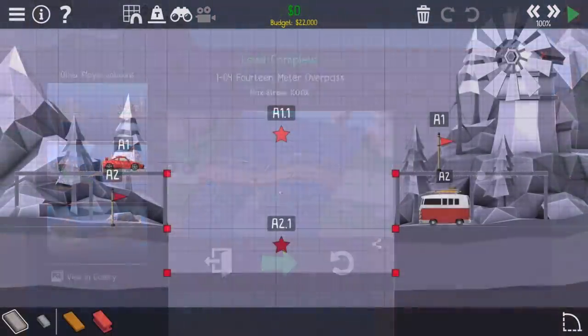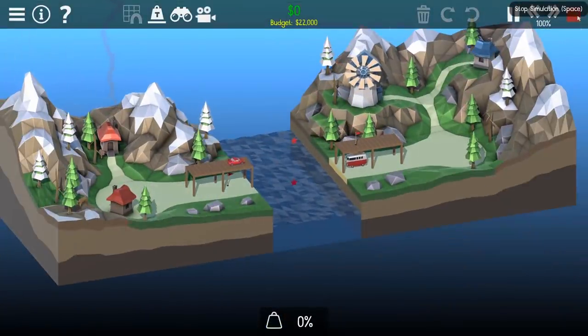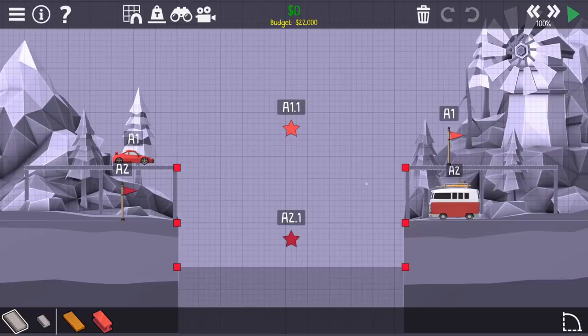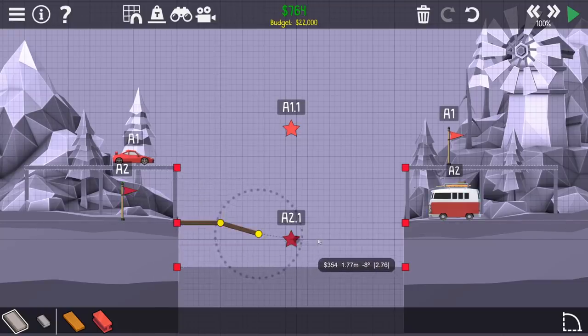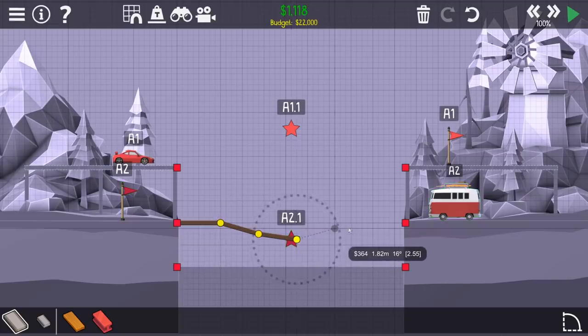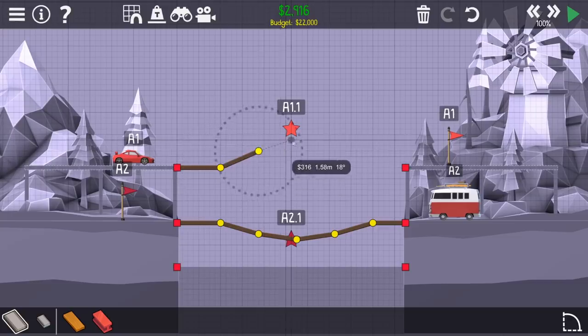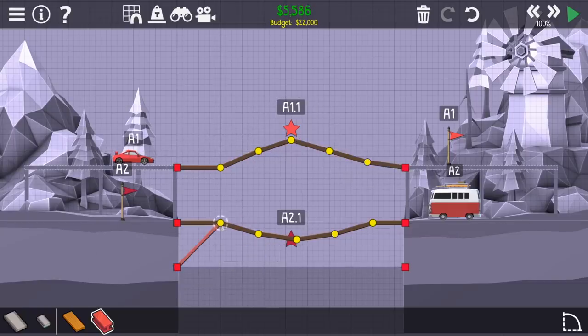All right, so this is definitely one where they must collect the resource - they need the stars. Oh, they do - okay, that's gonna be a little bit of something. Got a 22,000 budget. Well, at least the top car isn't really heavy, so in theory I can do something like this and it should hit its little point. And this one needs to go up high - this one's actually pretty high.